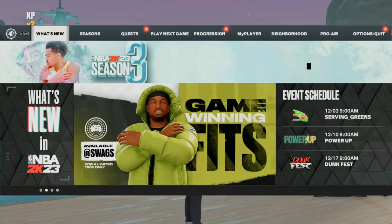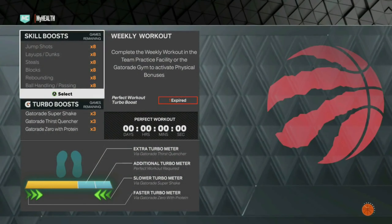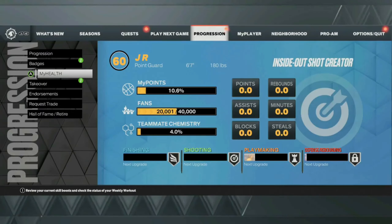Once you guys go back into the neighborhood you can go into My Health and you guys will see that you got that skill boost and you also got your Gatorade for completing those two objectives. You can spam this glitch as many times as you would like.